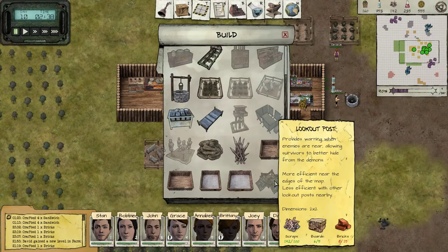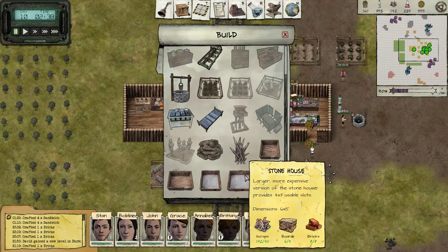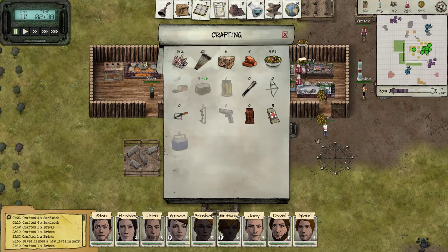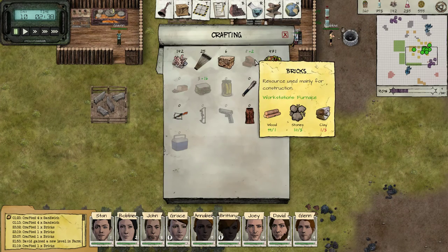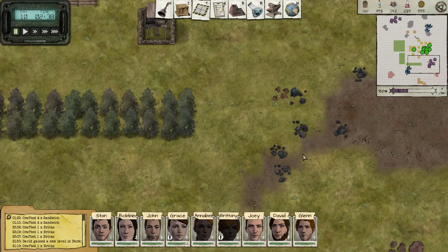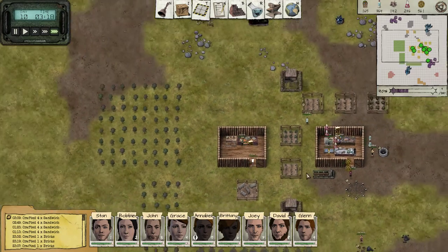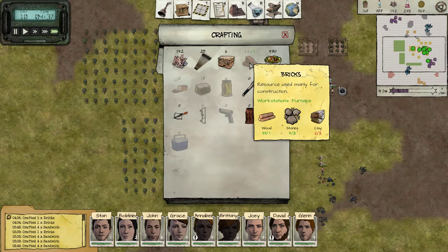What do we need for this Lookout Outpost? We need more bricks — what I've been constructing for the stone house. Let's wait a little bit on the stone house and build this Lookout Outpost first. We need tons of bricks for that, and for the bricks we need tons of clay. We need tons of everything. Go and dig me some extra clay.